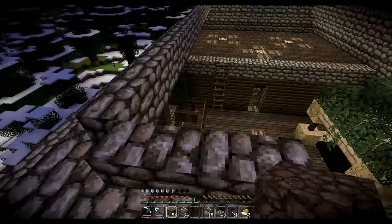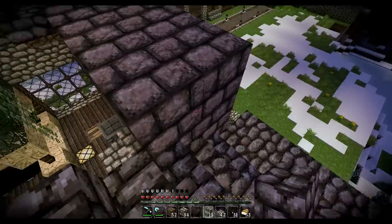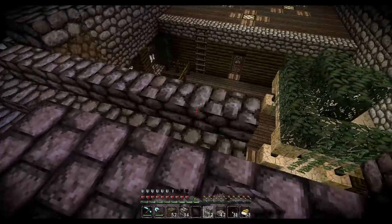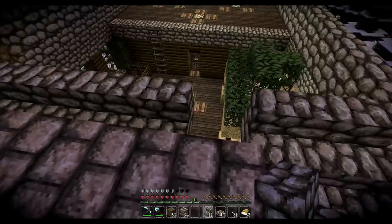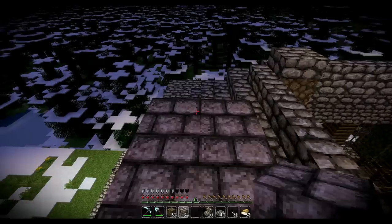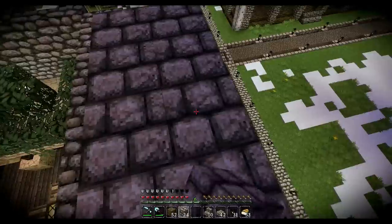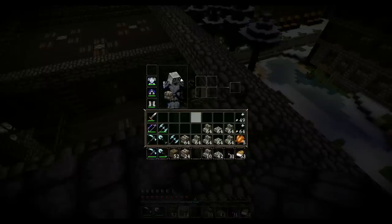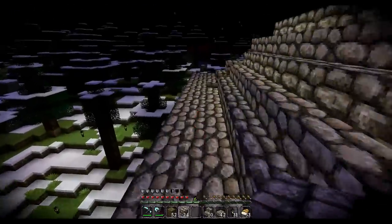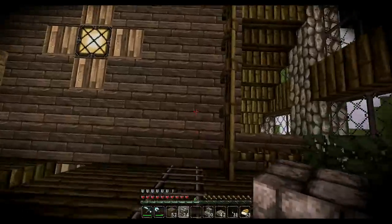There's a hole there that I probably should do something about. Actually, I know what I can do — this makes a lot more sense. Just fill in the roof just like that. It's not a dormer, it's supposed to be a chimney — although it is a big one. Hang on, I've got an idea — there we go.